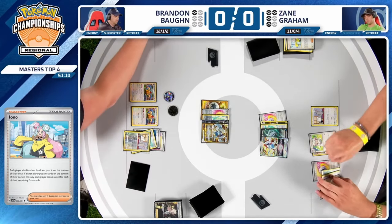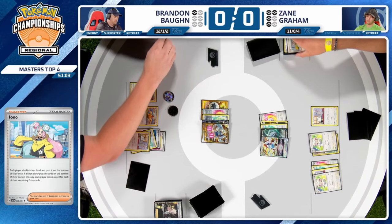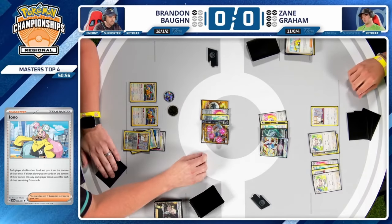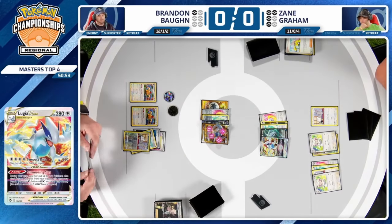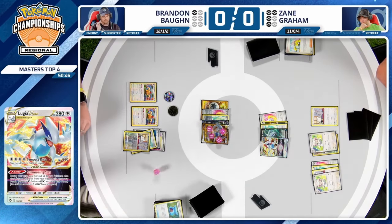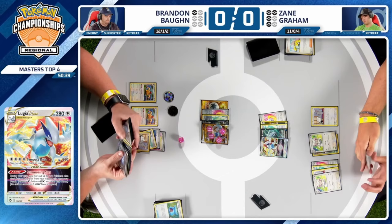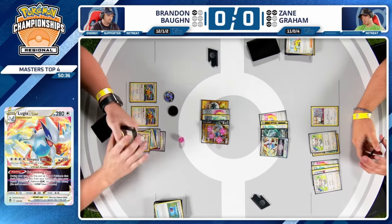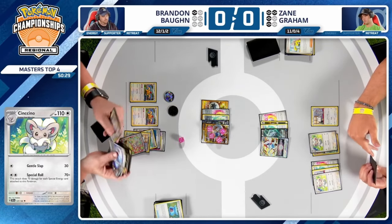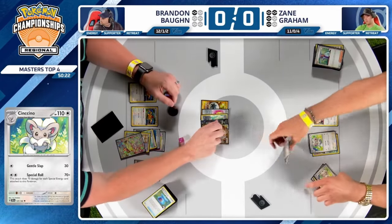If Zane goes for the Iono, then that Mincino can evolve and potentially knock out the Lugia V-Star with one more energy available — and there won't be a Gift Energy activation, so Brandon draws only a single card. But Brandon is under no pressure; Zane is still at four prizes. If the Lugia goes down, Zane still needs to find four more prizes — two on the Lugia and then two more on single-prize Pokémon. Zane's going to need a miracle.